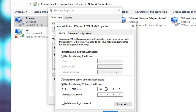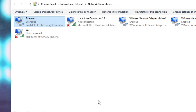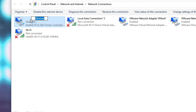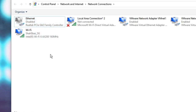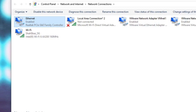Those are the Google DNS server addresses. You can also use Cloudflare DNS — the address will be in the description. Once done, click OK, then OK again. Now right-click on your active network adapter and choose Disable, wait a few seconds, then right-click again and choose Enable. Once done, close the network connections window.